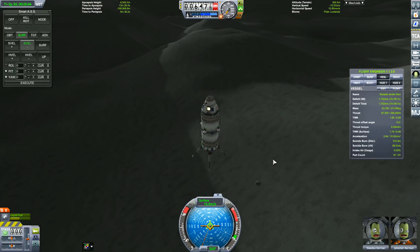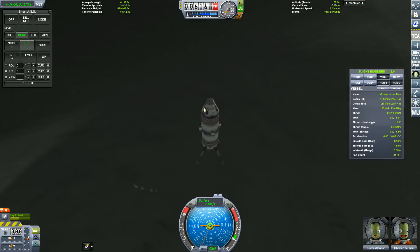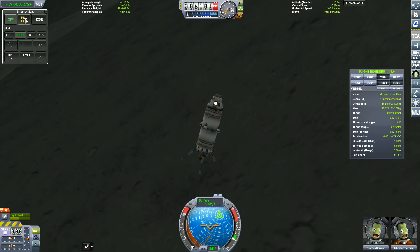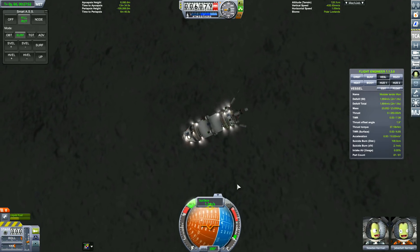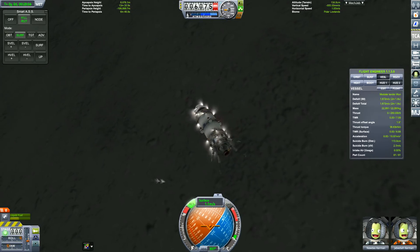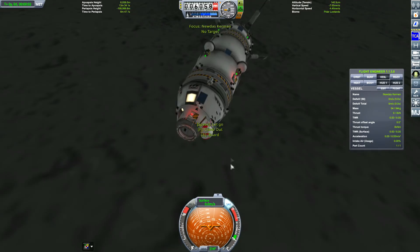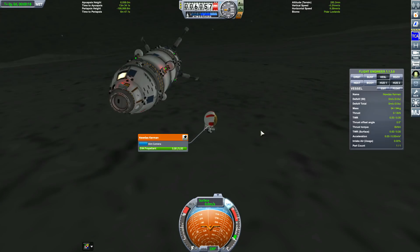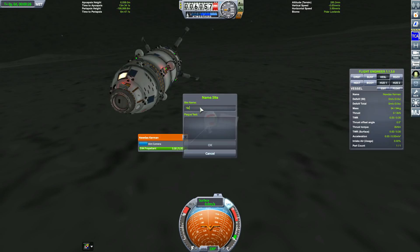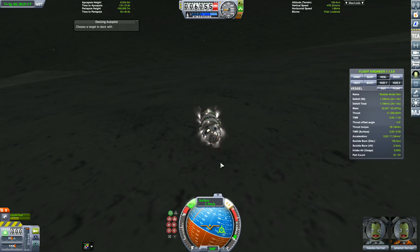It looks like we've survived so far, and here we are coming in for landing. I've made a bit of a mistake — I thought this area was flatter than it actually was. I was trying to tip over and thrust toward a flatter landing spot, but it appears I turned the wrong way. It's hard to know your orientation when you're just looking at the spacecraft view. Anyway, we've landed — we have our new Dás on the Moon! 'New Dás was here!'